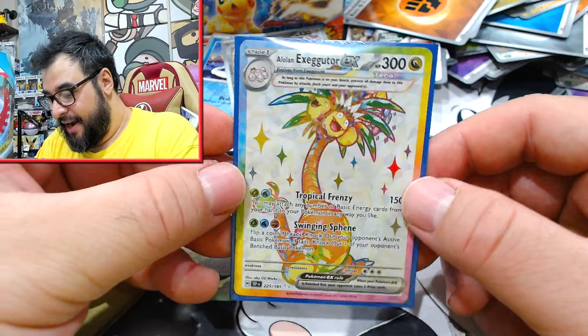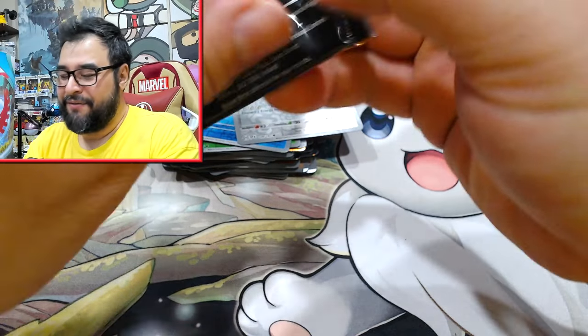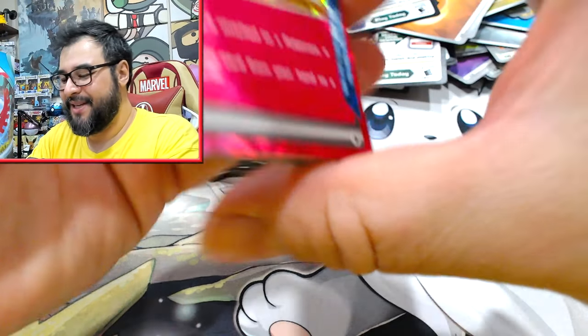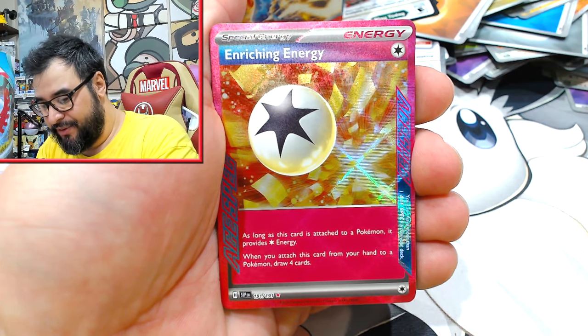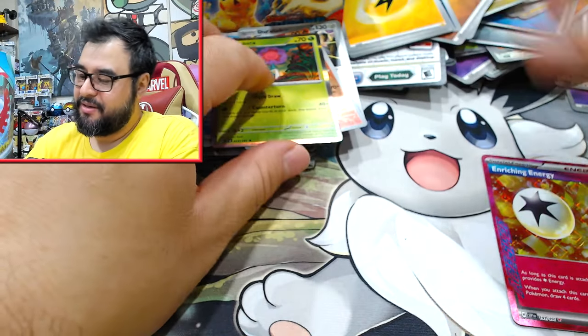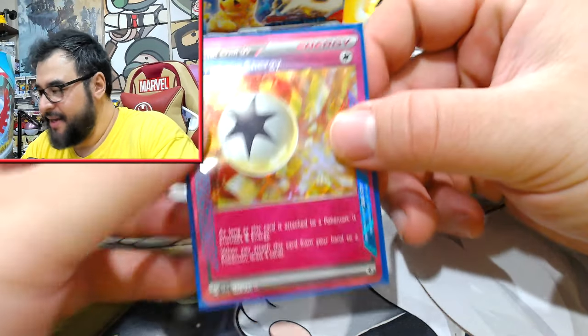The Terra cards look really good now — I like how they're doing these. When I first started opening Scarlet Violet, I was like, oh they're onto something, let them cook a little bit more. They're getting there because they're just trying to conform all the best parts of all the sets. And there we go — an A-Spec, straight away. As long as this card's attached to a Pokemon it provides Scarlet's energy. When you attach this card from your hand to a Pokemon, draw four cards. Not bad — not too certain who would use that over the other A-Specs.